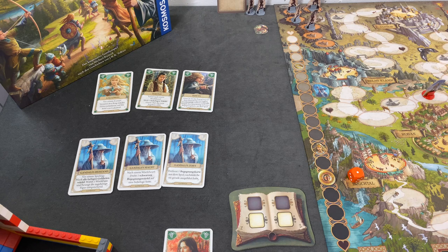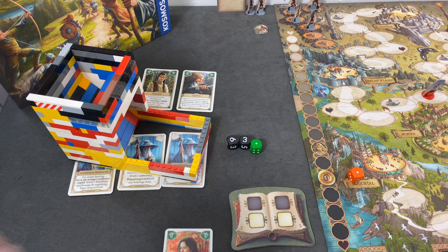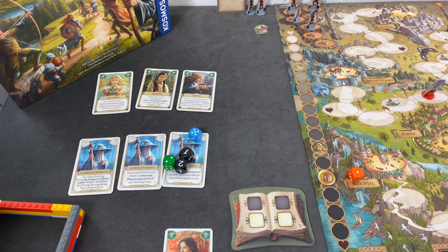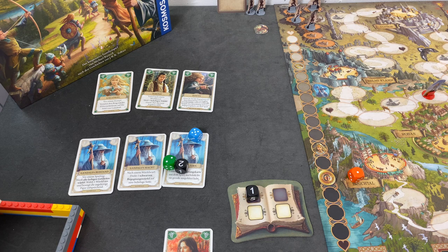Let's continue. We have to roll our event dice. We'll definitely move Legolas, and I think we'll continue with Aragorn. That's all bad, actually. The two is some Orc, the one we don't know. Let me see what is underneath card one — there must be some more friendly stuff in there.